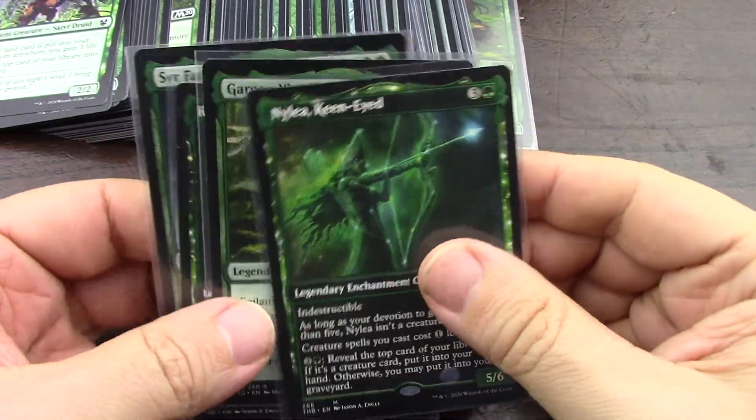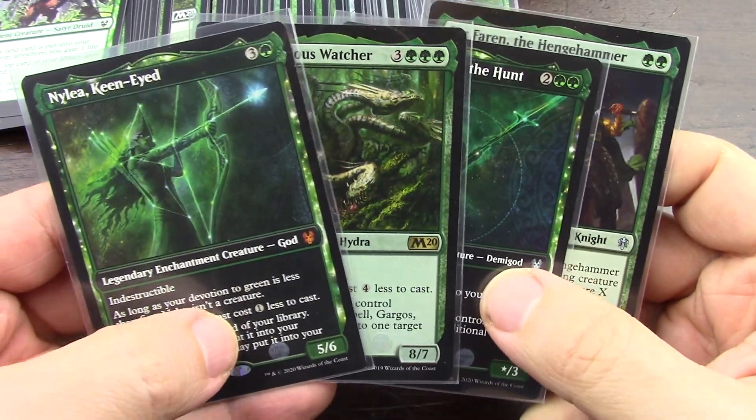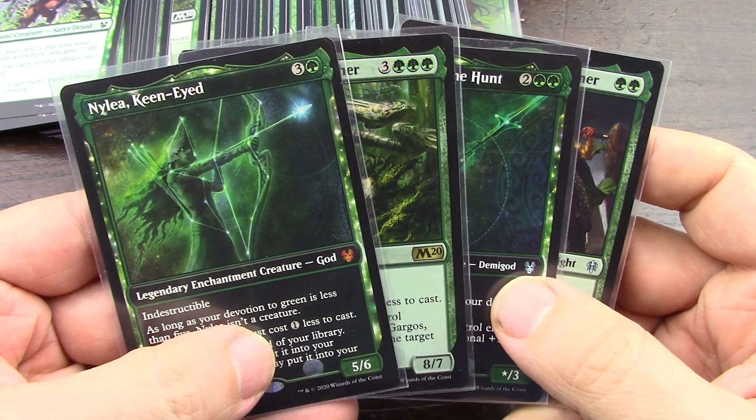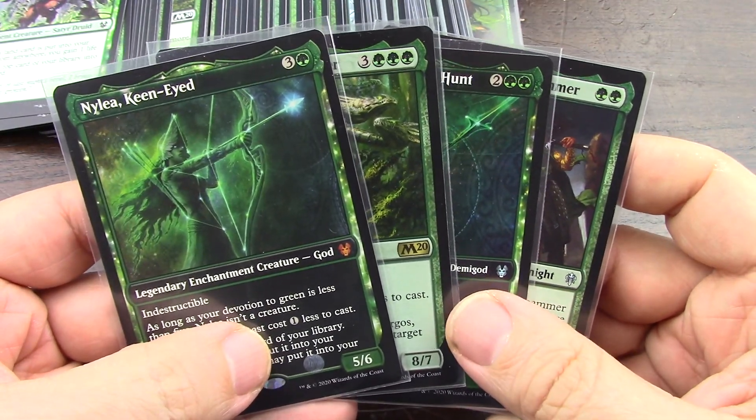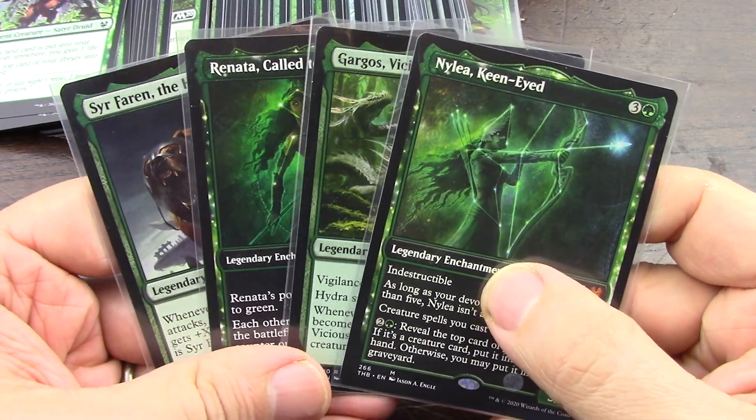I'm going to do a mono green build. I'm not sure which of these four commanders I'm going to use, but I'll think about it a little more before I tape the video. This video is kind of the video before the video, and it's a shame that I cannot get comments from you all.